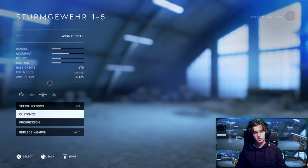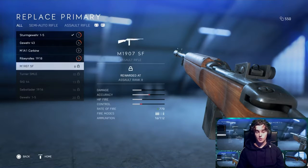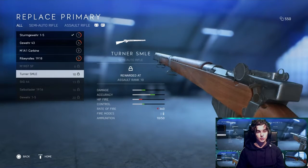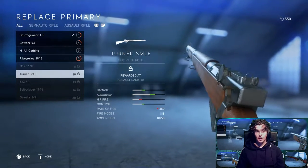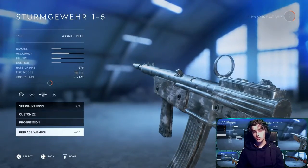Now we'll head on to the assault class. Here are the weapons: the Struttinger, Gewehr, M1, Iron Carbine — all these guns are pretty varied ones. I'll show you a bit later what they're like and which ones we're going for. I'm just going to showcase all the guns here.